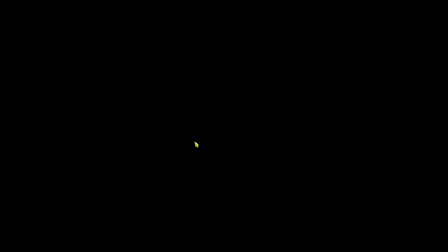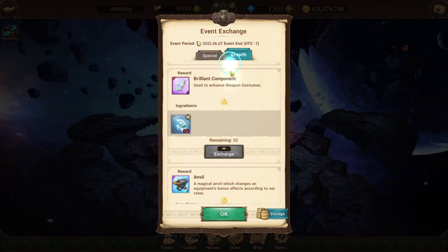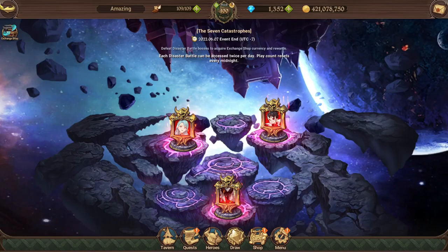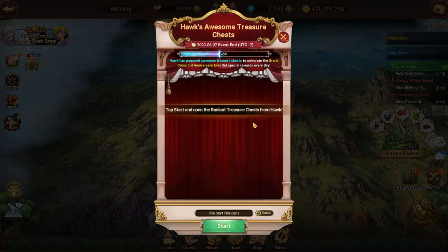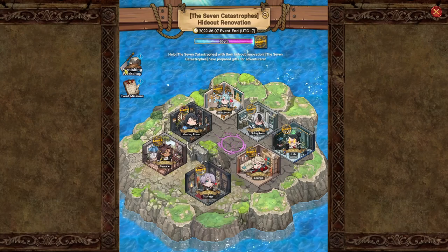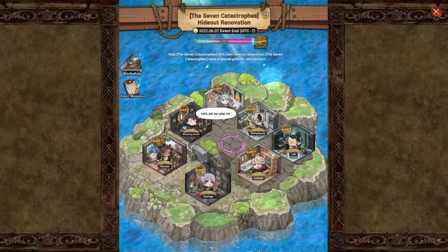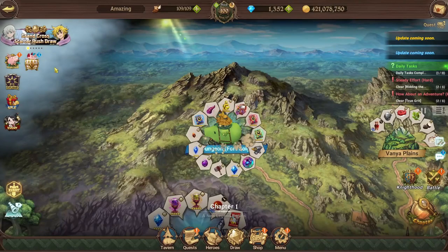The next place is through events. The disaster event did have SSR pendants on the growth tab — you can see them right here. This event right here, the Awesome Hawk's Treasure event, also had SSR pendants. And this one here had two SSR pendants as well. So basically just go through your events and do the event for soldiers.